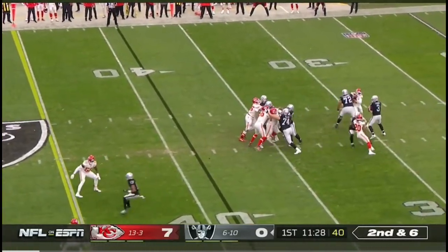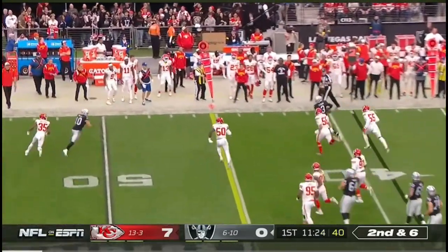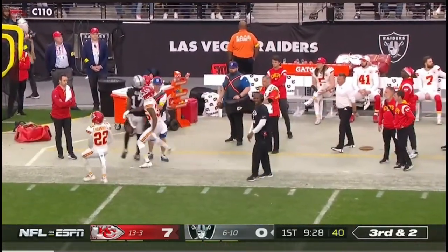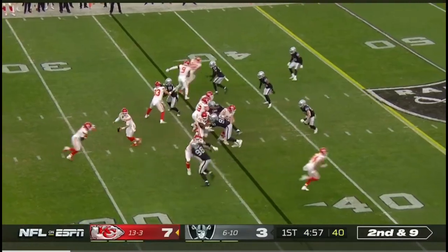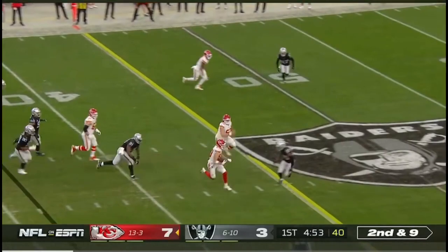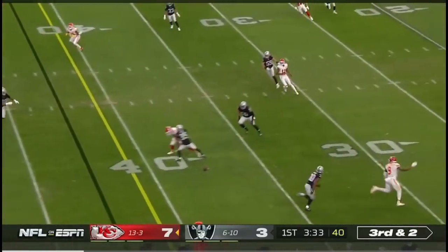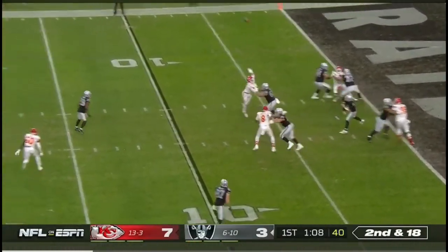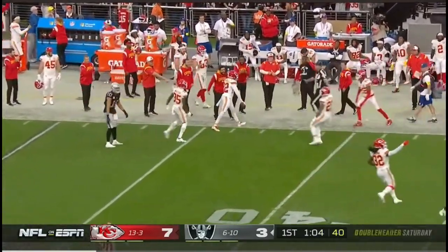NFL rushing leader — pressure off the edge. Stidham able to escape. Slot fake, Stidham throws. Jacobs out, Abdullah in. Stidham gonna be slot down to nine off the play fake. Underneath: Noah Gray, first down. Raiders send four, 70 seconds to play in the corner. Stidham loads up for a deep shot and it's intercepted.